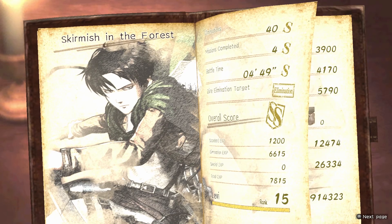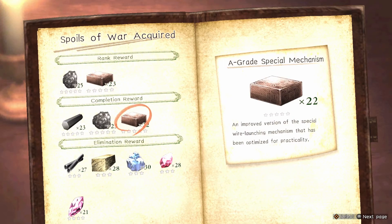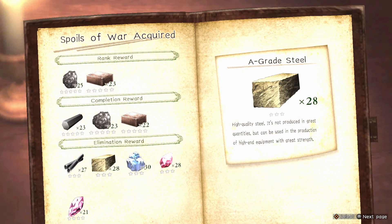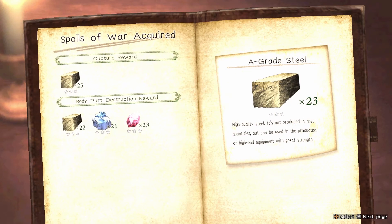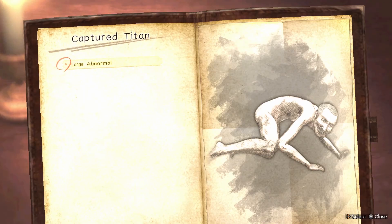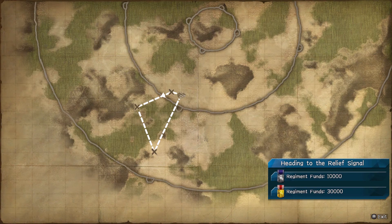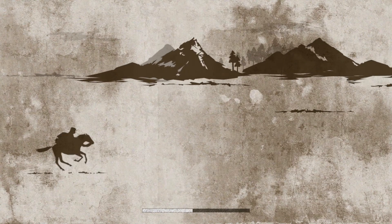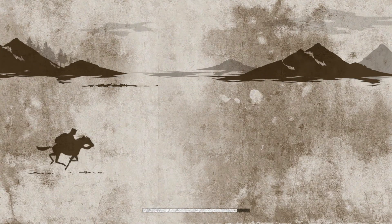There we go — Double S rank, four minutes forty-nine. They're definitely getting longer again now. We got an A-grade special mechanism. I don't think we got much of anything else of much interest. And that is 'Heading to the Relief Signal' completed.